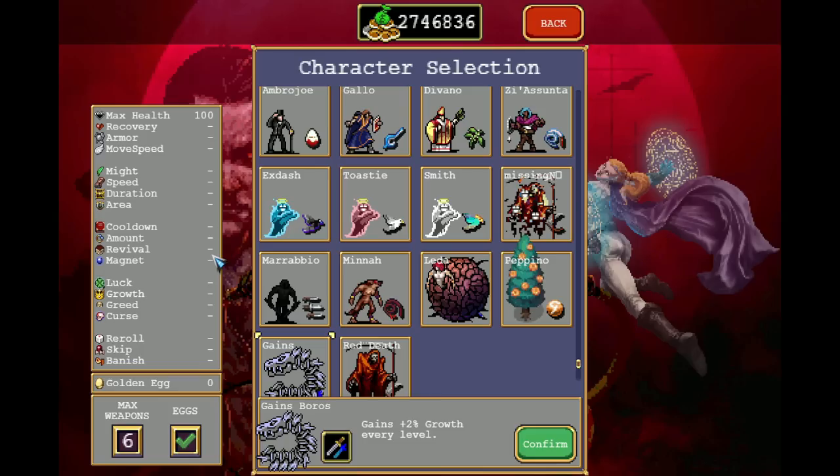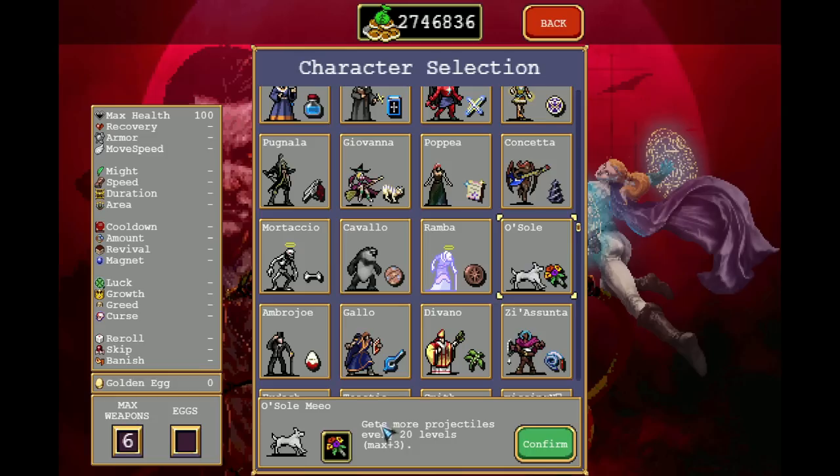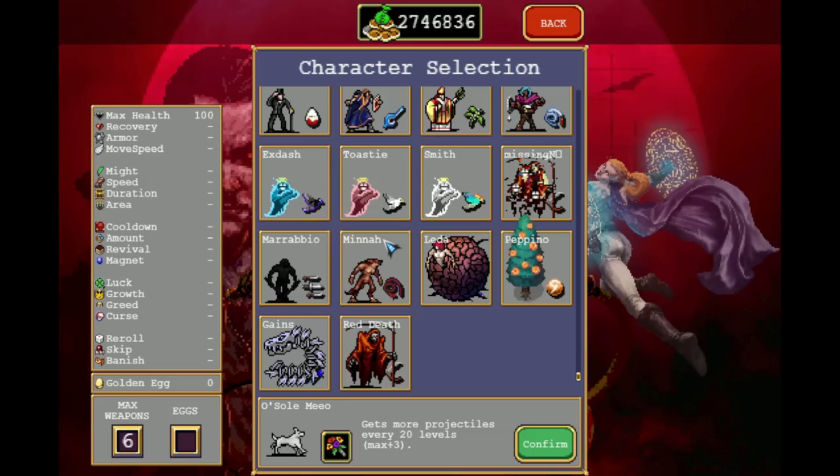Gainz. These are the base stats of Gainz. I think that is actually the worst character in the game. There are other characters that have no bonuses at all — these ones here that started with the old unique weapons, which are no longer really unique — but they are not secret characters. Gainz is.